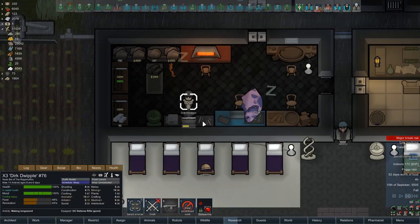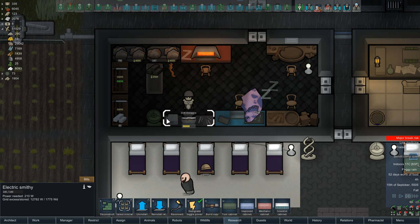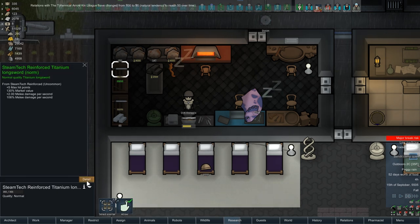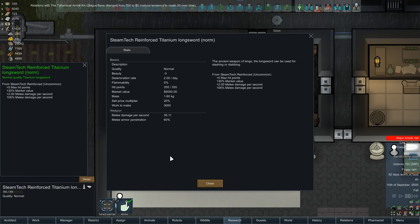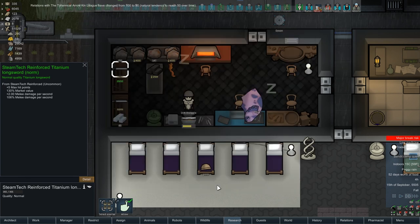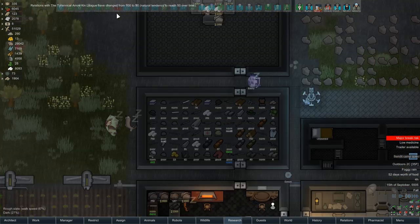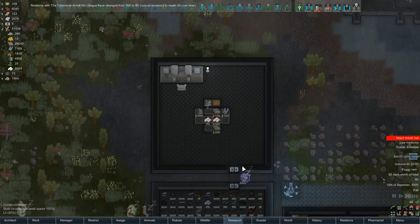Dirk still rocking out some titanium long swords. Steam tech reinforced - woo. A lot of extra damage per second on that one. Good job, my dude. I like it a lot.